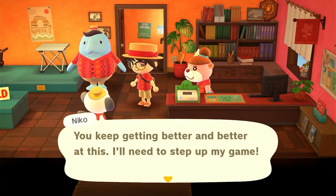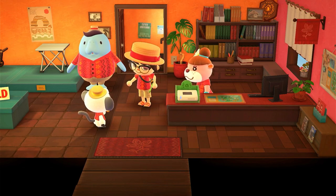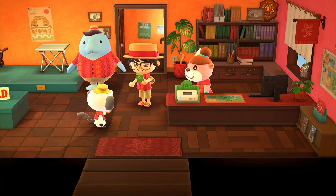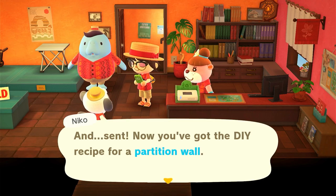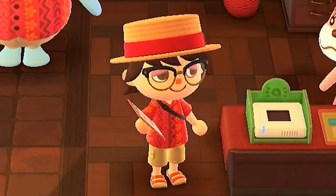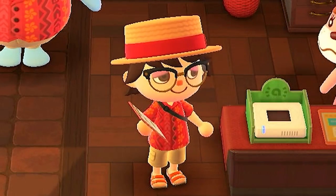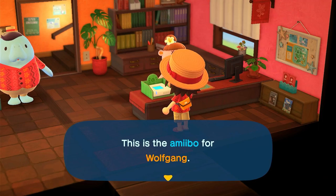You keep getting better and better at this. I almost forgot - I've got something. Can you pull out your phone? What are you giving me? That's a picture of your mom - and sent. Now you've got the DIY recipe for a partition wall. You can use that recipe for some of your own house too. Let's do one more - I still have some more Amiibo cards. I've got the perfect Amiibo card - for Wolfgang. Let's invite Wolfgang over.